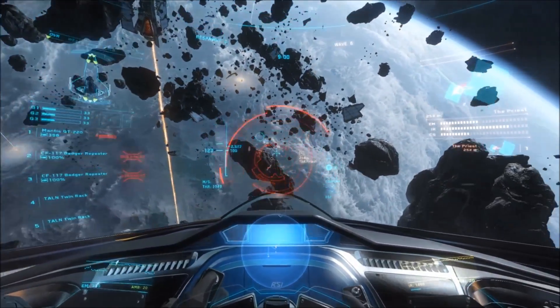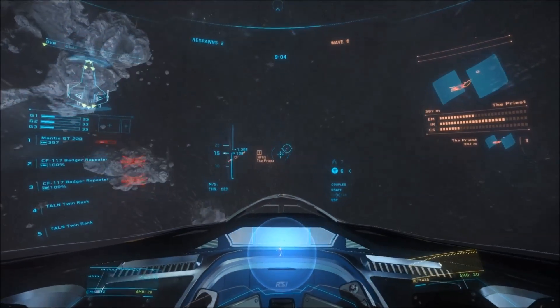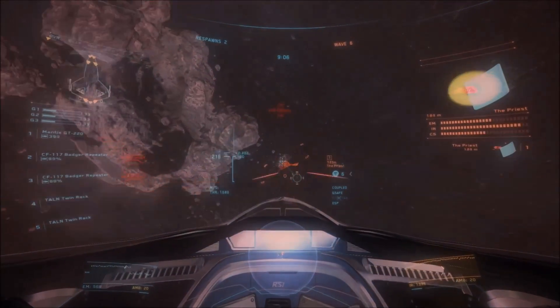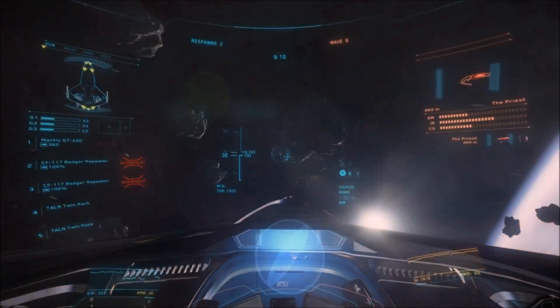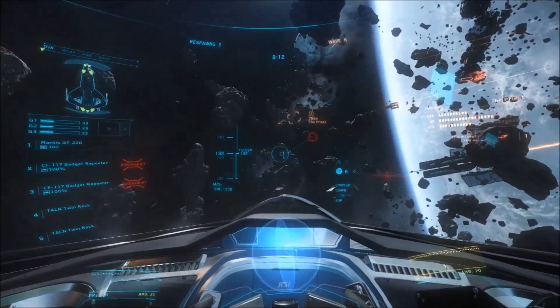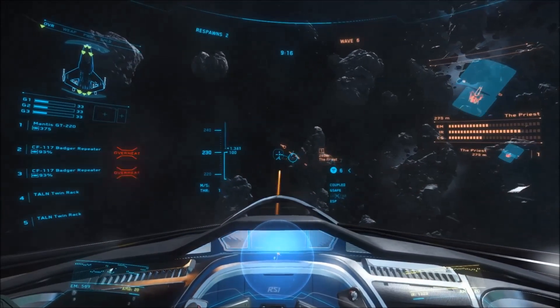Compare that to the size one stock shields that the Auroras and most of the Mustangs share, which is only 200 HP. With the addition of REC, it is now in almost every situation worth purchasing the largest store shield your ship can take. I prefer the Mark shields as most of my deaths are from direct hits.